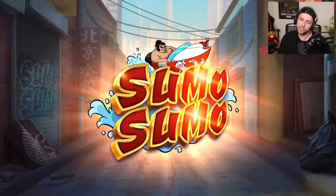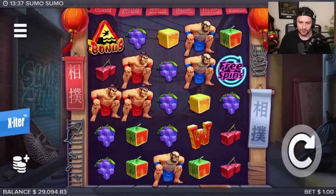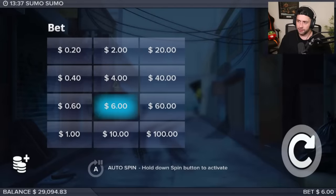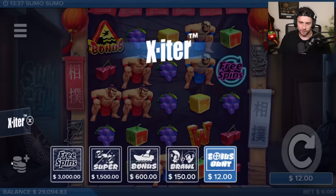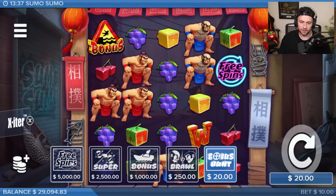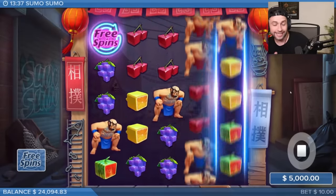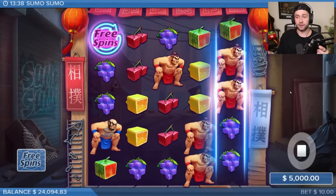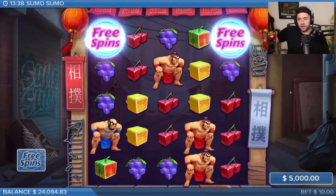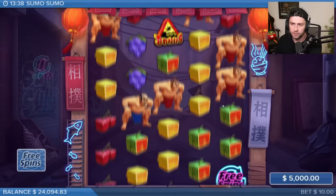4K buy — it's kind of the same, so we have to maybe go for the 5K. Yeah, all right boys, we're going to go for the 5K. Although next time if it's a bad slot we'll go lower. We get six spins — I haven't played this game, it's interesting though, it looks interesting.